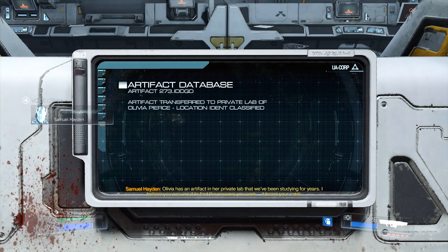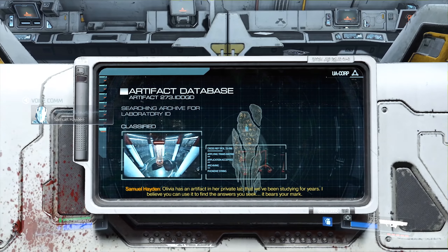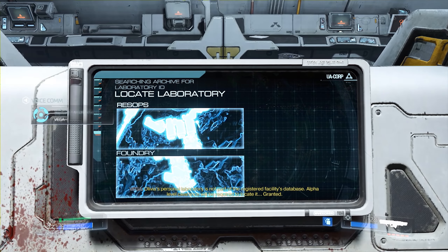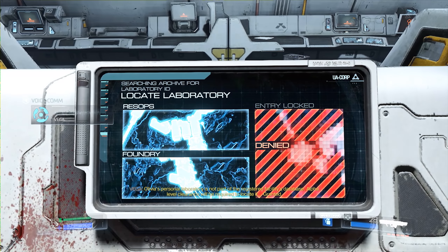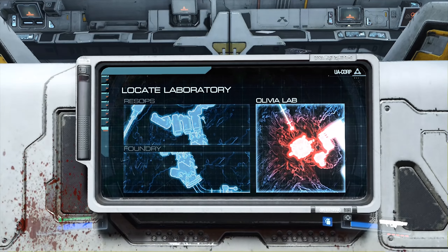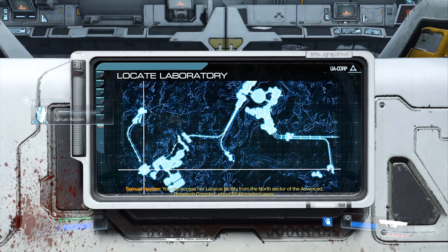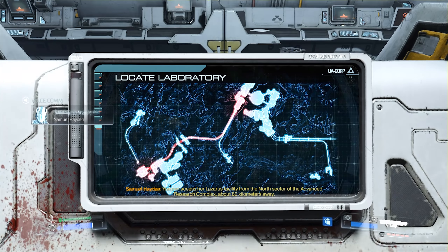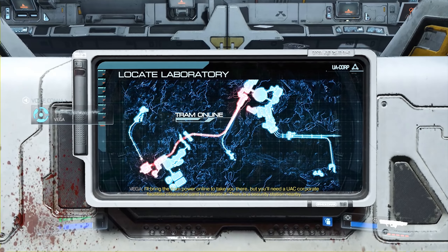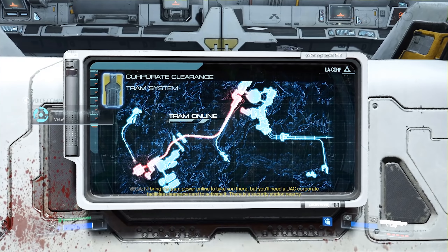Olivia has an artifact in her private lab that we've been studying for years — you can use it to find the answers you seek. It bears your mark. Olivia's personal laboratory is not part of the registered facility's database; alpha level clearance will be required to locate it. You can access the Lazarus facility from the north sector of the advanced research complex, about 80 kilometers away. I'll bring the tram power online, but you'll need a UAC corporate facilities clearance card to activate it. There is a security station nearby.